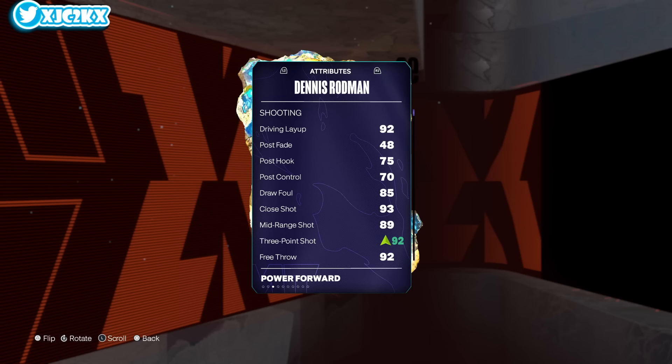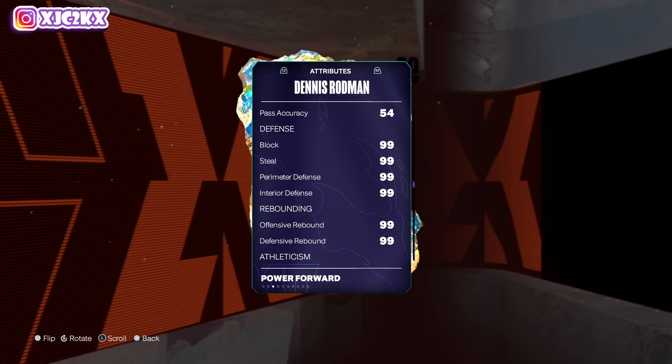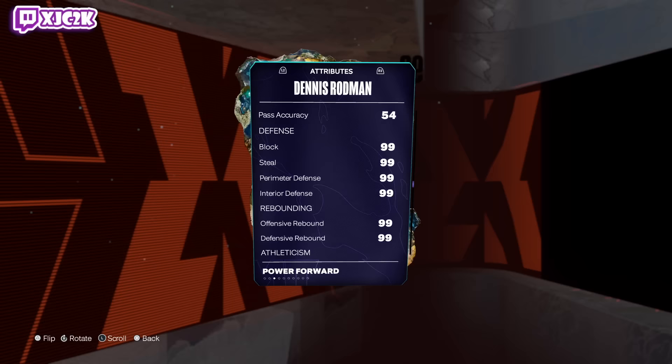So Dennis Rodman is 6'7, 93 offense, 99 defense. He's a little short I guess, but he's got a 7'3 wingspan and certainly is not a small small forward. 92 driving layup, no post game at all really, but 89 mid-range, 88 base three-ball gets boosted up to a 92. 95 base standing and driving dunk, 92 free throw, 86 ball handle. 54 pass accuracy is something that Splash pointed out on Twitter this morning that I hadn't realized — that's not great, that will actually matter. He's gonna throw some loopy ugly passes.